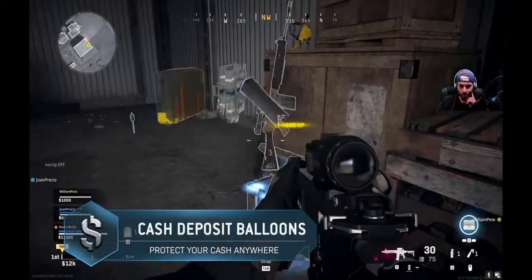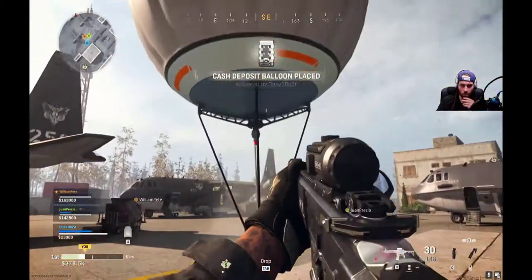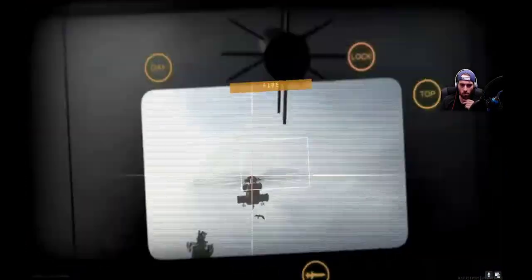You can also protect your cash using cash deposit balloons found in supply boxes or purchased from buy stations located throughout the map. These are the essentials of Plunder. Now get in there and get some.